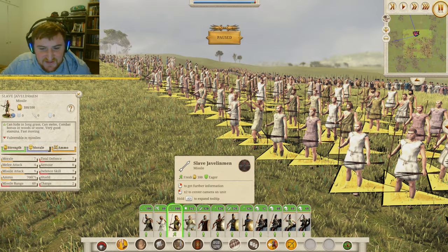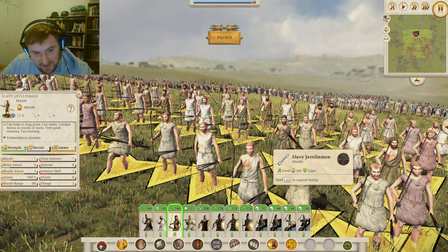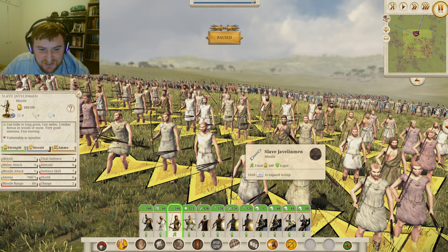I've got a feeling these guys are going to be perfect for garrisoning because they're going to be very cheap indeed, as their stats are not great at all: 7 morale, 4 melee attack, and 7 defense with a missile attack of 9. Not going to be doing a lot of damage, but a basic starting javelin unit for you.